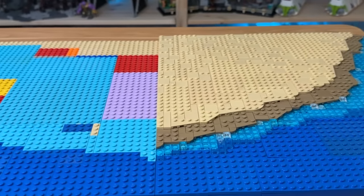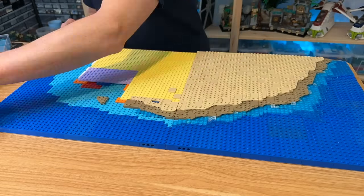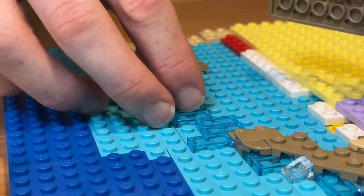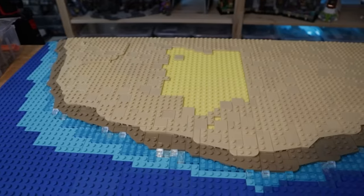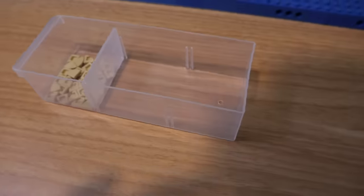With that done it was now time to replicate this on the other side, making my way around and filling in as much as possible, ensuring all the dark tan plates were overlapping onto the transparent clear tiles. We've run into a small problem — I'm out of the small tan coloured tiles.